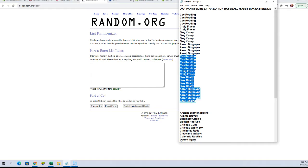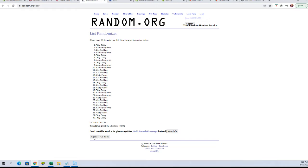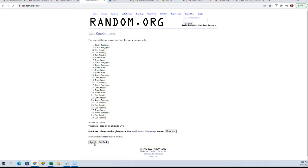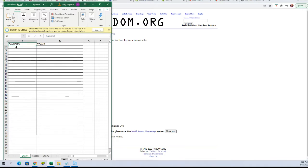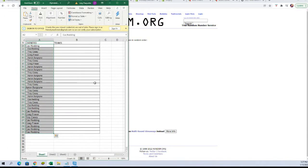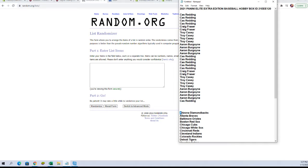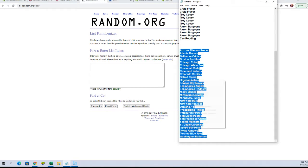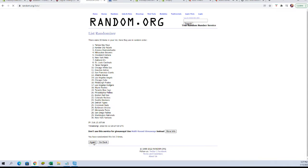Here we are — we're going to take our owner names and paste them in, seven times. There's one, two, three, four, five, six, and seven. Let's copy those. Now we'll get a new randomizer and take our team names — all of them — seven times. There's one, two, three, four, five, six, and lucky number seven.